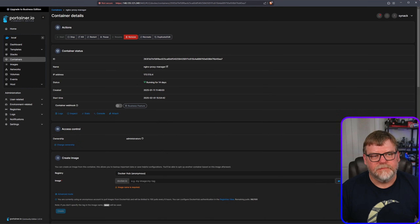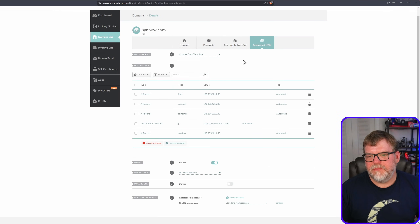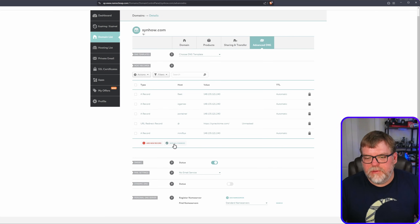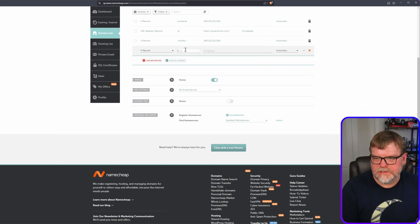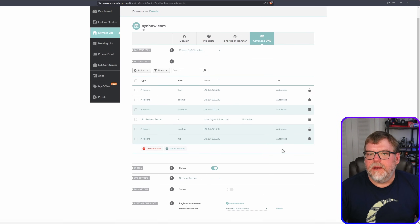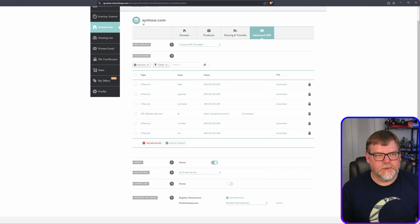Now let's set up the hostname. Under Advanced DNS in Namecheap — or whatever DNS provider you use, the process is very similar — we're going to create an A record. I'll add a new A record called 'mc' pointing to the external IP address of my server. Our subdomain is going to be mc.senhow.com — remember that, we'll need it later.